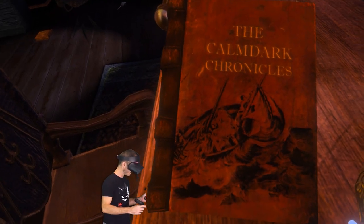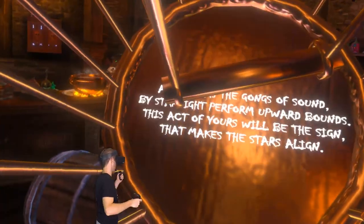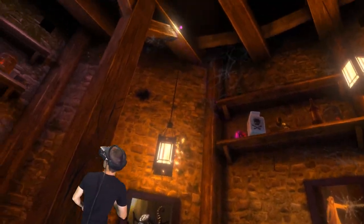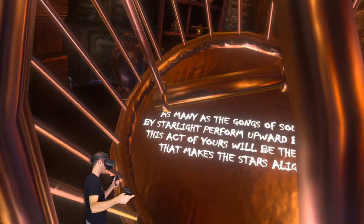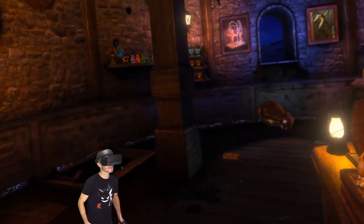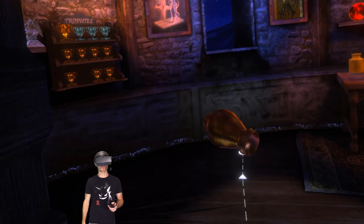The Calm Dark Chronicles. Boring. What have we got? As many as the gongs of sound - figure it out. Just give up. There's gongs over there. They make a noise if you shoot them with a crossbow. I've done that a thousand times. This act of yours will be the sign that makes the stars align. Let me just shoot this vase first, because this thing's glowing. Whoa, what was that? There's like balls in there. Oh, that was really cool. As many as the gongs of sound three - by starlight, there are stars outside - perform upward bounds. Do they mean like jumping? If I go over here near the stars, jump up. I'll tell you what's going to happen: I'm going to look like an idiot and probably fall over in VR.